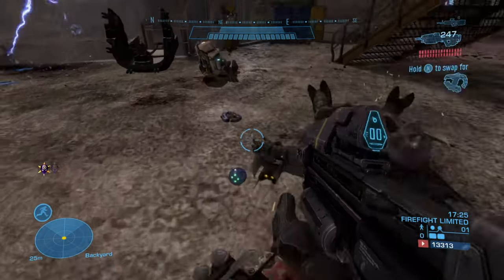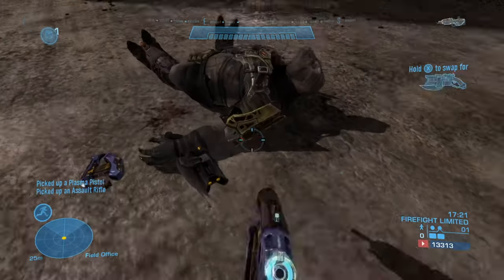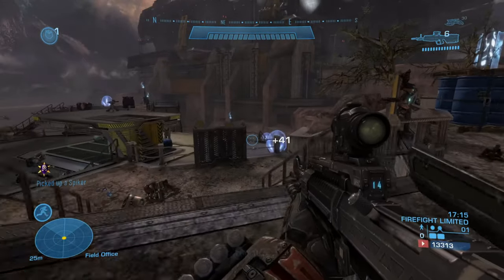Much like the plasma rifle, the Spiker is not featured in Halo Reach's competitive matchmaking, so back to firefight I go. The T25C, which stands for Type 25 Carbine, is a common brute firearm used during the Human Covenant War.